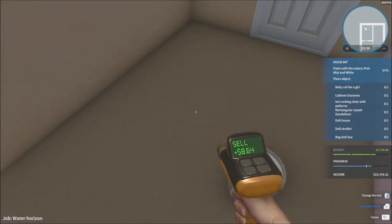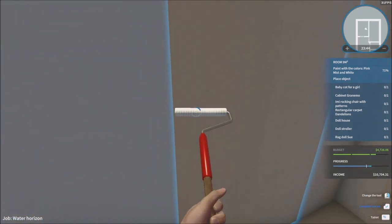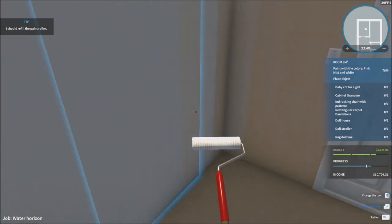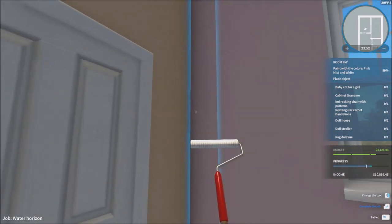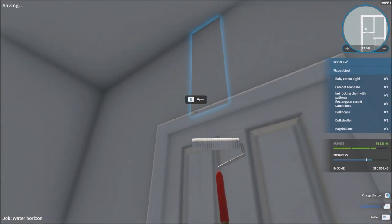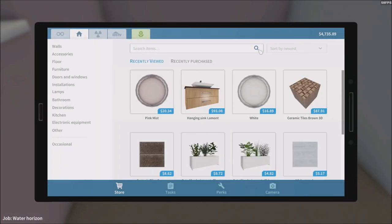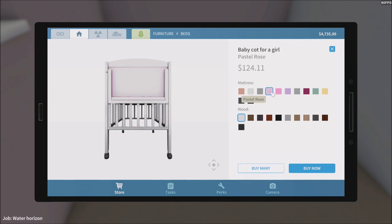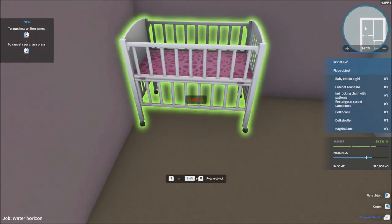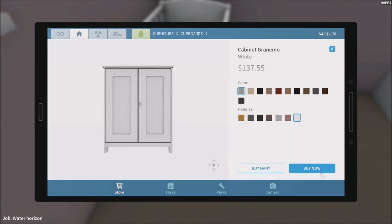Pink mist is done, now we just need the white color. All the walls are complete. Now we just have to put a bunch of things in: baby cot for a girl, pink on white to fit the room, and the cabinet Granimo. Amy rocking chair with patterns — dandelions, rose, floral. Then a rectangular carpet — dandelions print. Then a dollhouse and a doll stroller. That looks a bit creepy honestly.